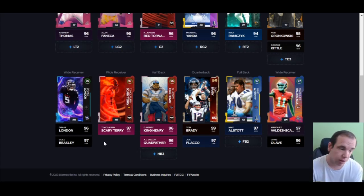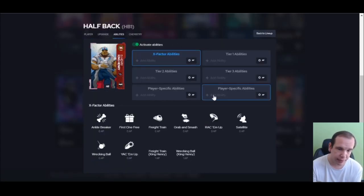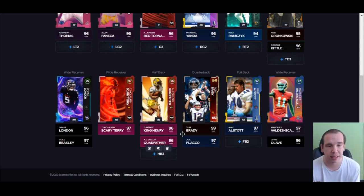Best guy to throw the ball to — strike with London. Chris Olivier is really good, I do like that card. Running back: King Henry — why not Dylan? Short In Leap for one means he can beat man-to-man defense, so when people are blitzing you, he's going to get open. Dylan does not get that ability. He's also faster than Dylan, and when the X-Factor shuts off, he breaks more tackles. He's definitely better than Dylan — Dylan is the second-best running back.